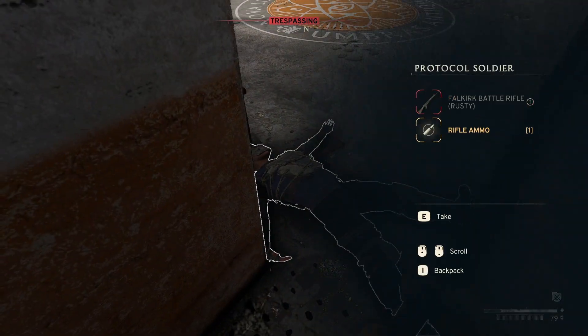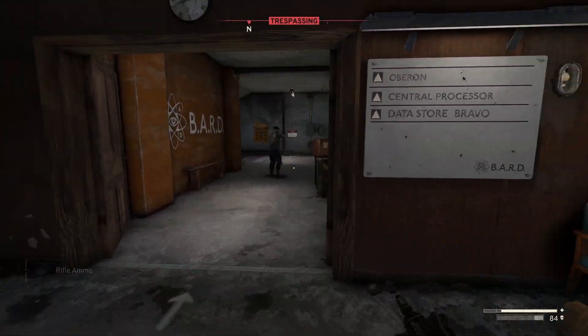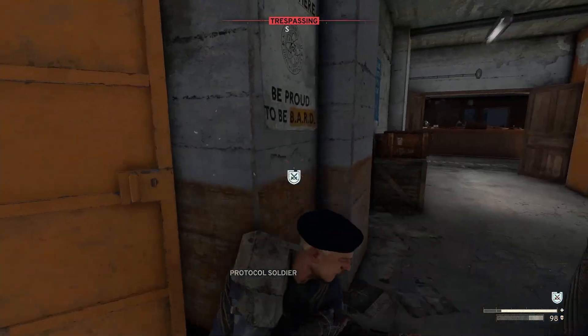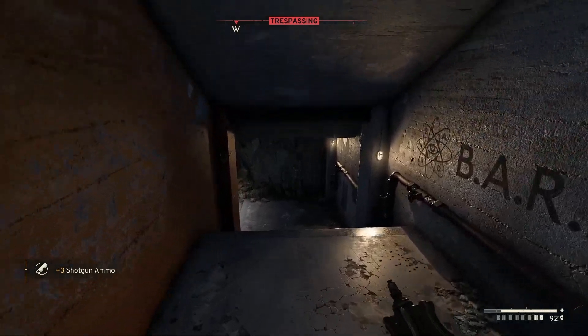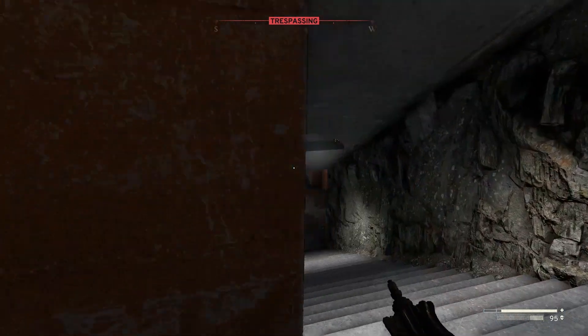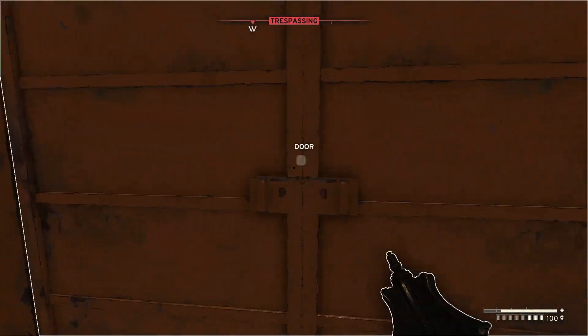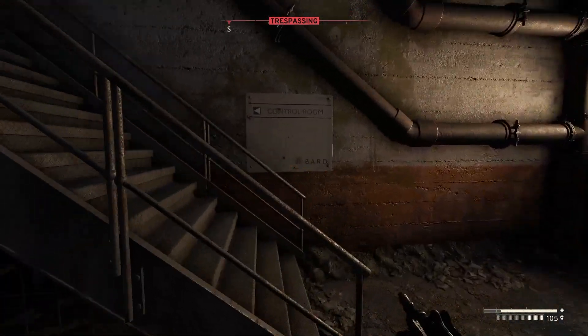Make your way through there — I go off to the right here, and then I go down the steps to the left. Make your way down, and then you can enter through these yellow doors. Then you'll see the big vault door, so you'll want to open that to get into the interchange.